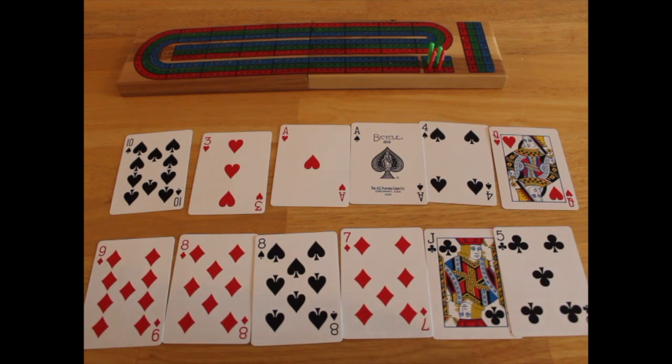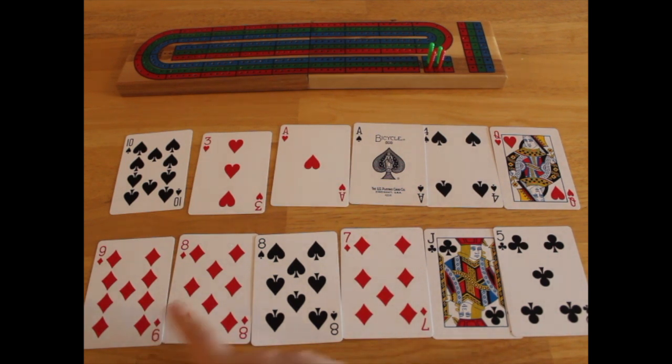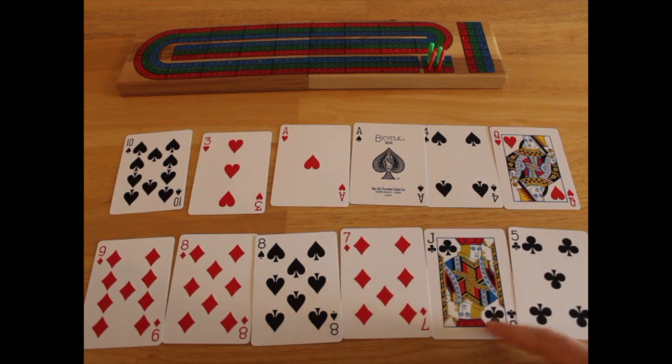This hand will be the dealer's and this hand will be the opponent's, and we're going to try to actually go through a whole round with these cards. To start off, you both have to pick two cards to throw away into the dealer's crib — so that'll be this person's crib.